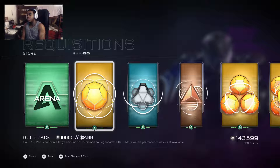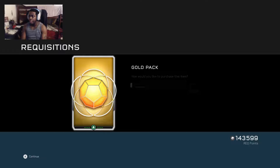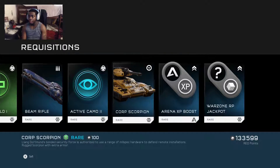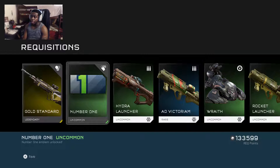First one we're gonna do is a gold pack — those always cost 10,000 points. Let's see what we get. Processing... and I got a gold edition legendary DMR, which is great for when I play Warzone. That's pretty good, comes in handy — love me those DMRs. Other than that, this is junk really, but I also got the number one emblem, so that's pretty good.